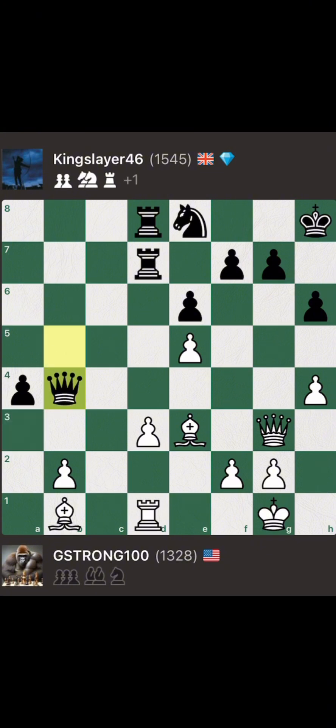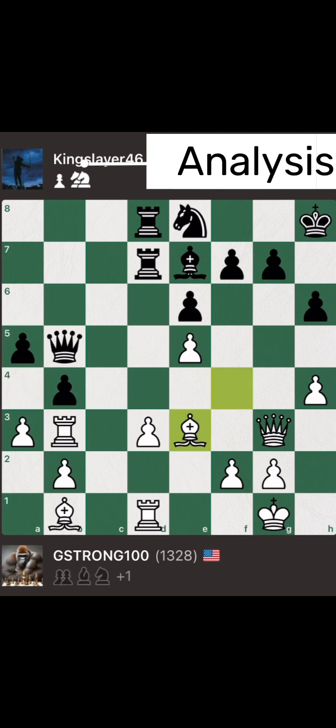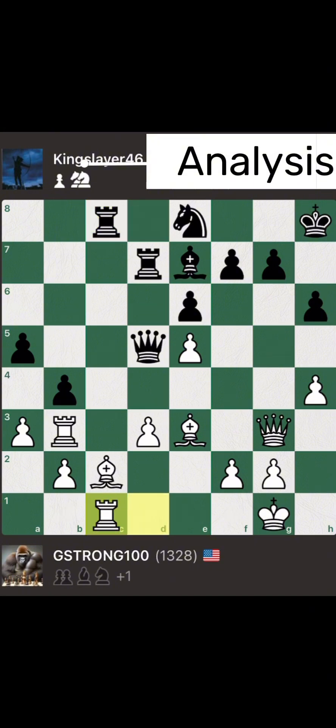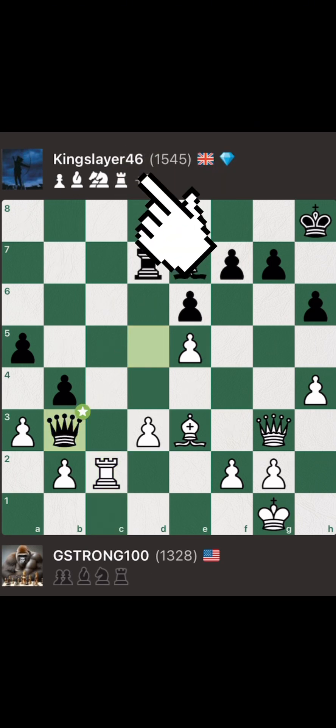After exchanging a Bishop and 2 pawns for a Rook, Slayer possessed a 1-point material lead. Going back, however, let's go back to when King Slayer played pawn to A4. Queen to D5 actually does more damage. If Guerrilla tries to defend the Rook with Bc2, then you bring in your Rook. If he defends the Bishop with Rc1, then you sack the Rook. The Guerrilla would take back, and that other Rook is yours for the taking. And Slayer would possess a 2-point material lead.